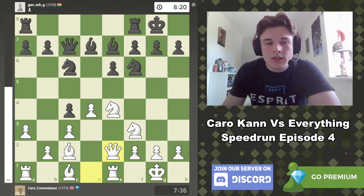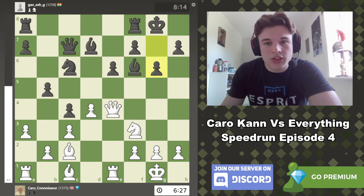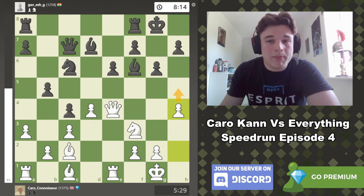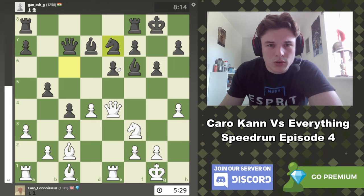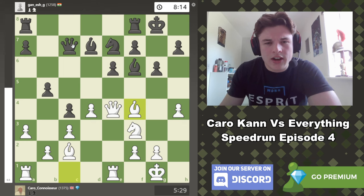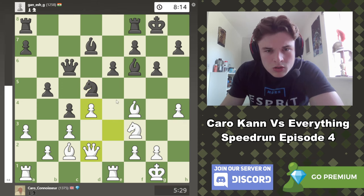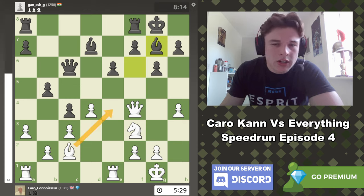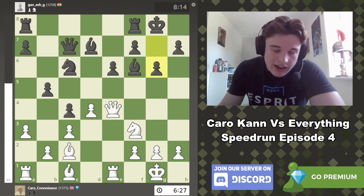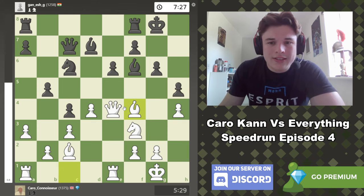If he goes Be7, then I have the option to push e5 and the center is very closed, which obviously favors the attacking side. This looks pretty terrifying for black. I could even move this knight out of the way to e1 and try for f4, f5. Be7, Re1, castle, Qe2 - I liked this move. The whole idea is what we play in the game: b5, takes, takes, and Qe4. My point was that you have to play g6 and weaken your dark squares with no other choice. I then go h4 because if you don't react to it I'm going to go h5. It's probably best for black to go h5 himself, which is what he does.